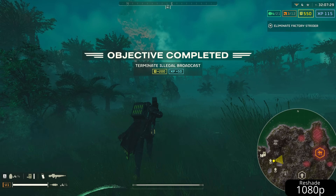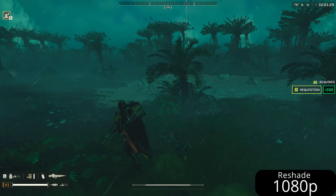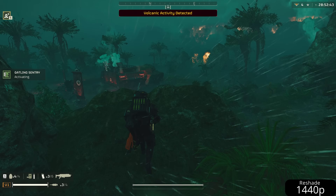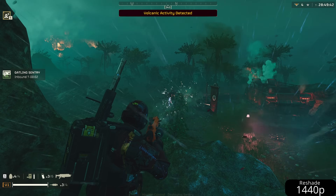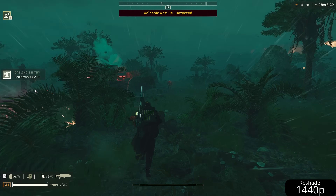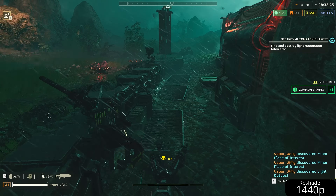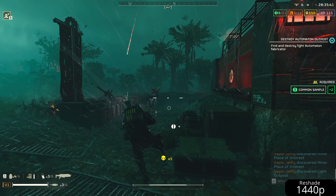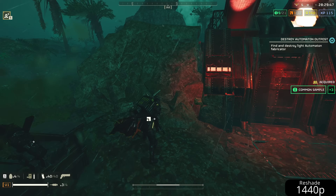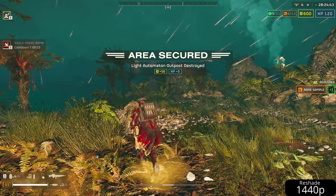Let's start with anti-aliasing. Helldivers 2 by default uses temporal anti-aliasing. It works by combining the current frame with previous ones, taking the average result to smooth out jagged edges. This causes ghosting artifacts and makes the overall presentation blurry, especially in motion. So the first thing we'll do with Reshade is enable Immerse anti-aliasing. This will instead use subpixel morphological anti-aliasing, also known as SMAA. SMAA uses edge detection to blur pixels only along edges, removing jagged aliasing but leaving the rest of the image clear.